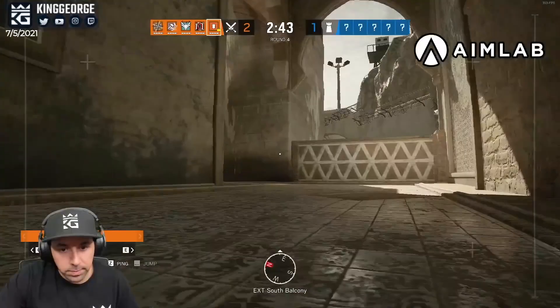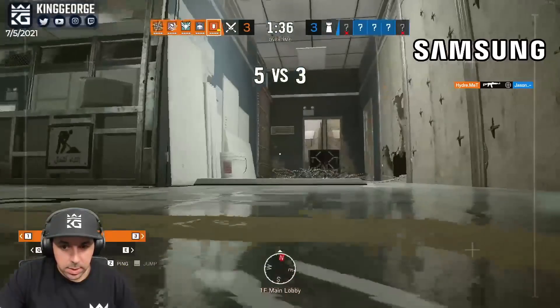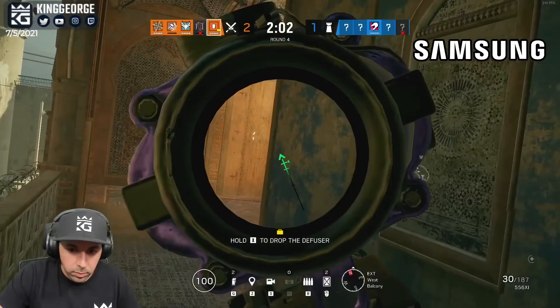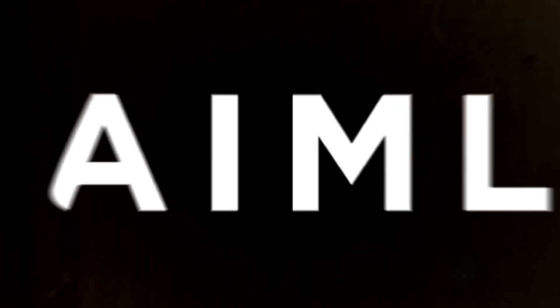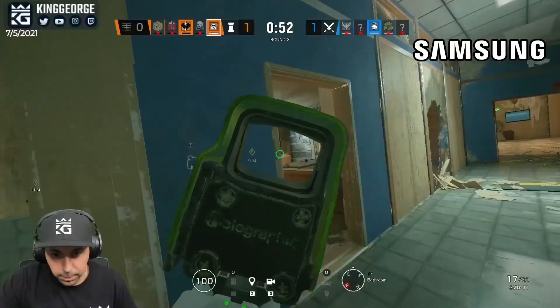One of the common mistakes I see a lot of new players make is a lack of droning and having the proper crosshair placement when you're following those drones in. You want to acquire that information via having a teammate drone and by placing your crosshairs in the right spot and getting ready to react. Utilizing tools like Aim Lab to actually practice acquiring those shots to get the kill is really important.